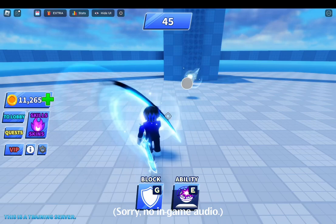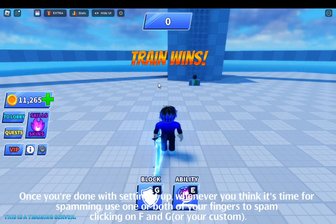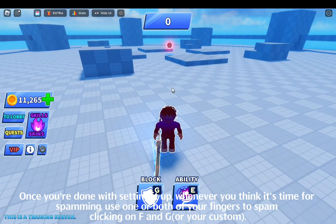I will wait for you to start practicing. Once you're done with setting it up, whenever you think it's time for spamming, use one or both of your fingers to spam clicking on F and G, or your custom keybind.